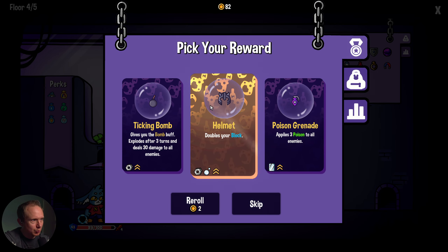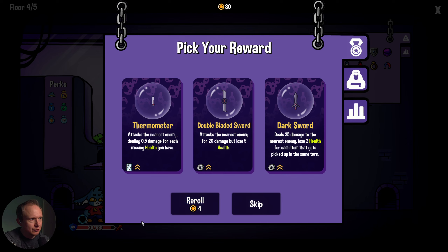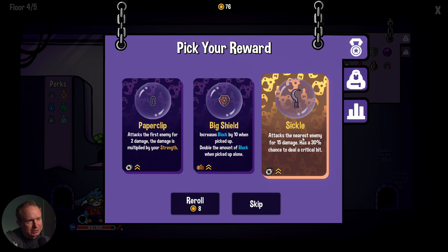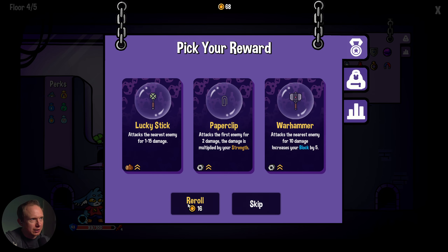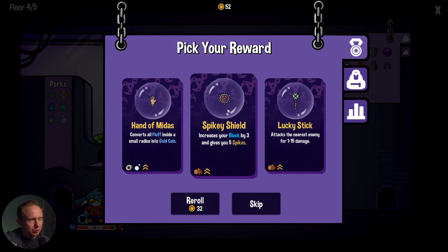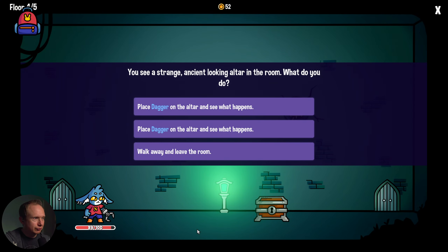Helmet doubles your block. Another poison grenade or a ticking bomb — let's roll and see if we can find something that synergizes a bit more. Sickle: attacks the nearest enemy for 15, has a 30% chance of critting. This paperclip scales off strength — I don't think that's what we're looking for. One more roll. Spiky shield — I said it could be good. Hand of Midas could go crazy with all the fluff.